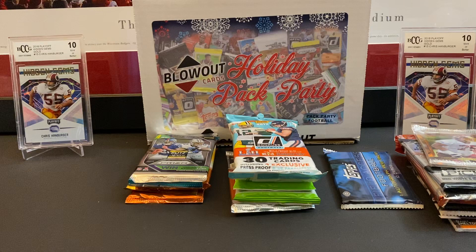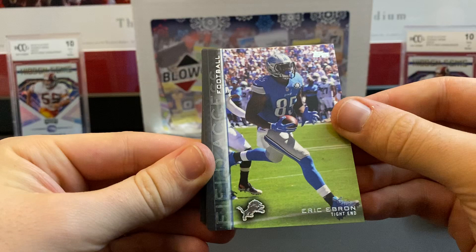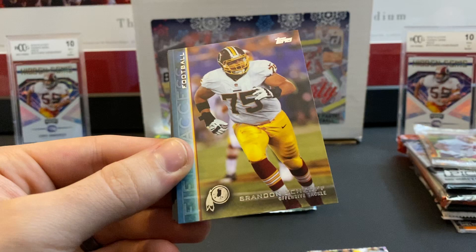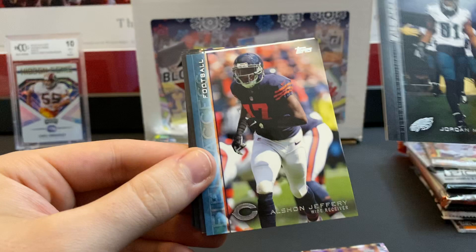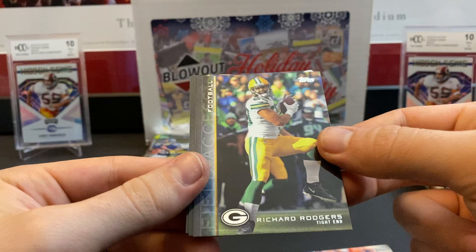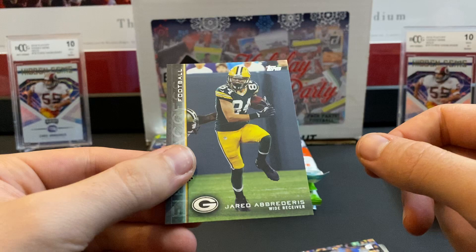We're going to get another hit right here — why save it, just go in order. Eric Ebron, Devonta Adams, Oris Anderson rookie card, Brandon Sheriff, Jordan Matthews, Alshon Jeffries, Riley Cooper autograph — an interesting one. Richard Rodgers, Jimmy Garoppolo, and Jared Abedaris. Not too bad — at least we got an auto.